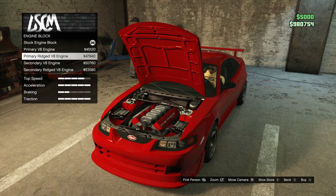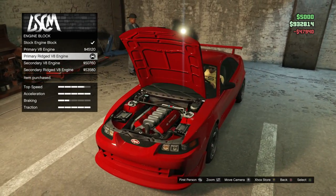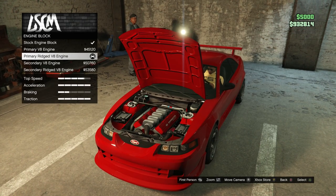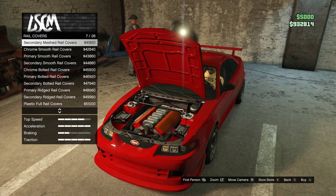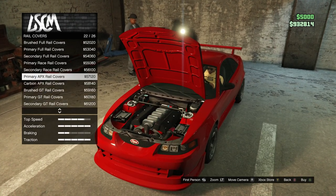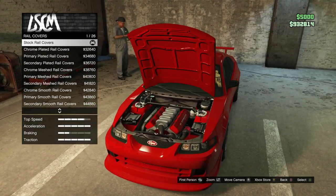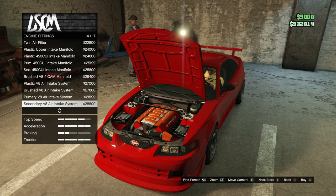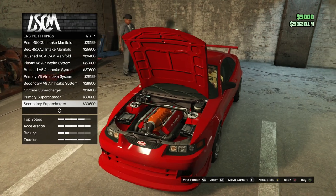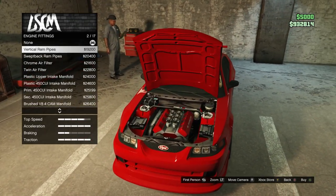We can paint the engine block — I'm just going to go with a primary red. That V8 engine looks freaking sick, and it makes that noise in this underground parking lot as well. There are many options for the rail covers, but they're all kind of lame. Just having the Dominator logo on there is awesome.